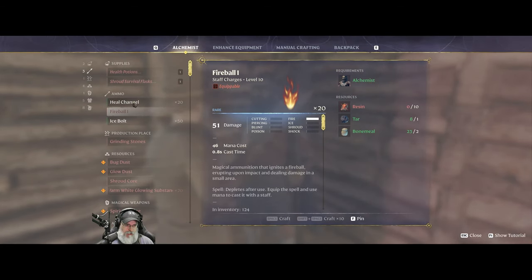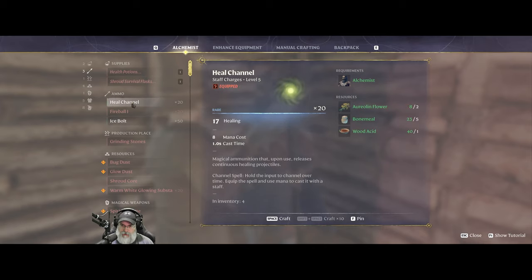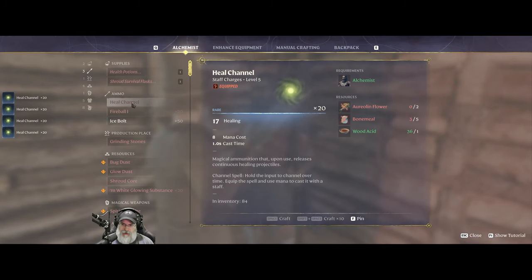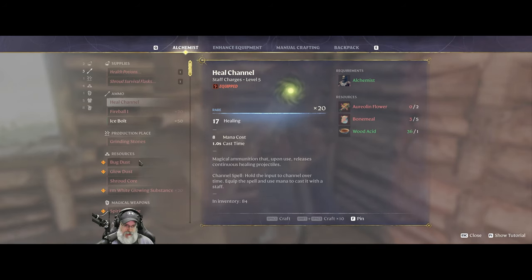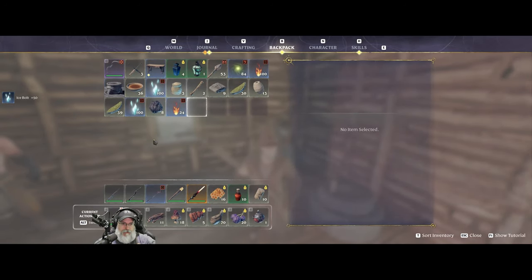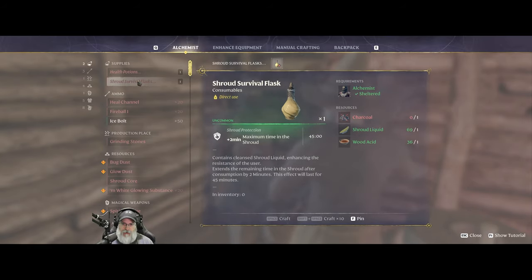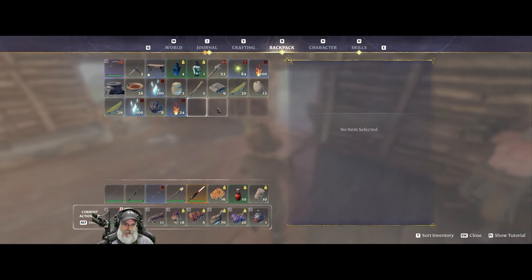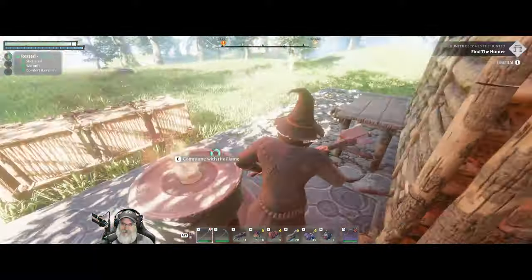Ice bolt is just shroud and water — that's really easy. Let's make some heal channels until we're out of aurelian flower — 84 in total — and then the rest we'll do as ice bolt. Balthazar is supposed to give us our eternal ice bolt spell fairly soon, but these are cheap and easy so let's have at least two full stacks. I don't want to make too many because they take up inventory space. We should also make a stack of shroud survival potions — but we're missing charcoal.